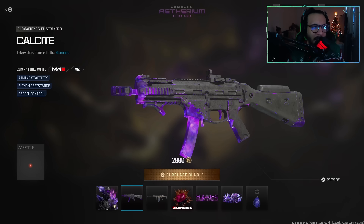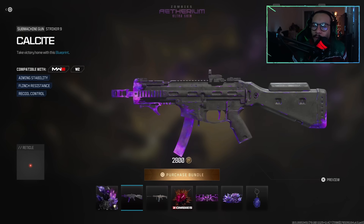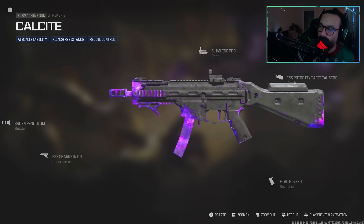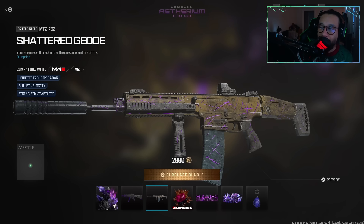It says 'take victory home with this blueprint.' Here's a full 360 — look at that. Tracers on this would have been amazing though, why wouldn't they put tracers on? Some kind of tracer death effect would have been amazing. Still, very nice. Here is the build for those of you wondering — the setup features aiming stability, flinch resistance, and recoil control.